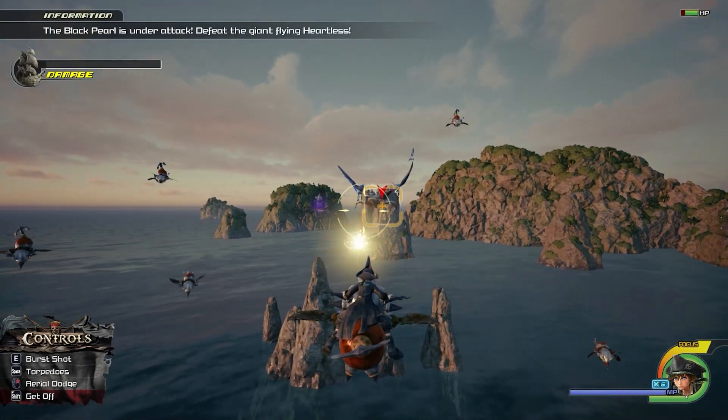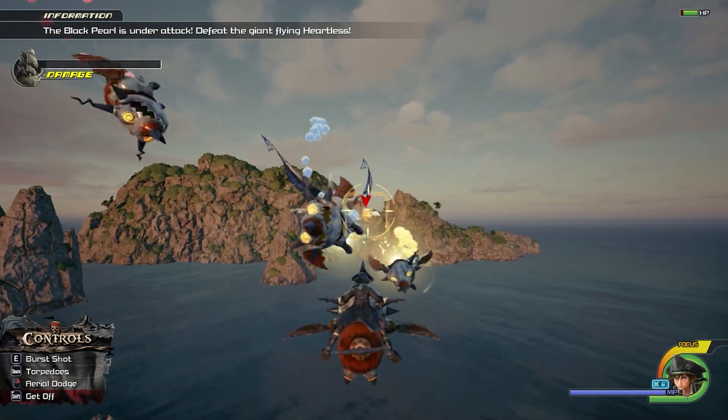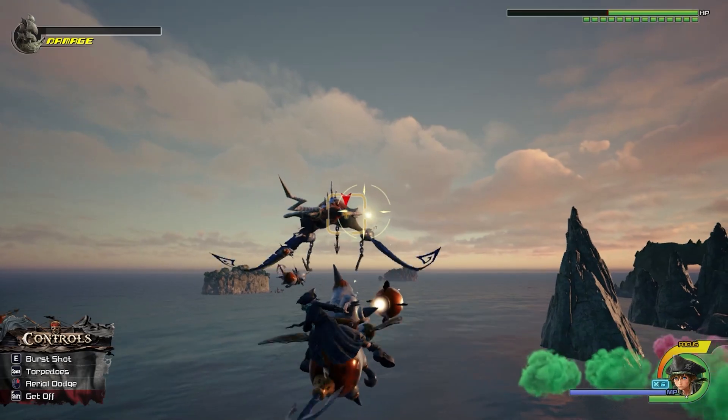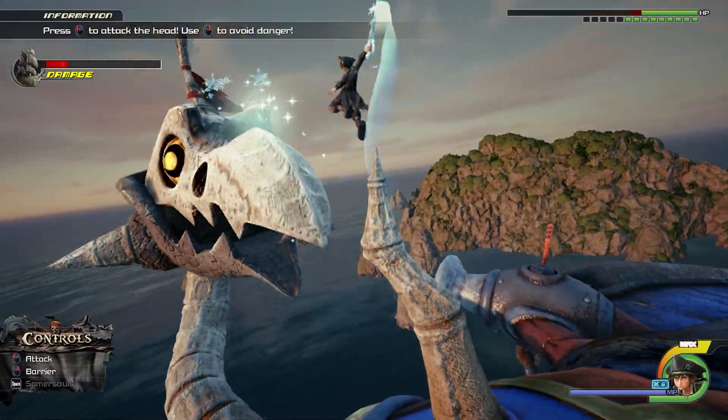Number 5, Skeleton Heartless. This thing is pretty easy, it's pretty impossible for you to lose here. If you ever run low on health, you can just destroy someone in the air and recover quick. You just gotta deal damage to the dragon and then hit him sometimes. Sora really shows off his strength on this fight.